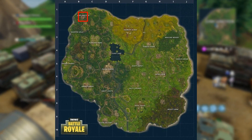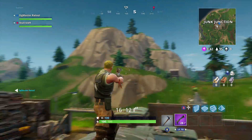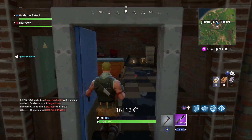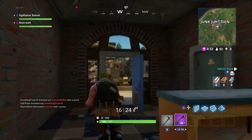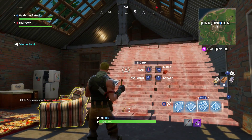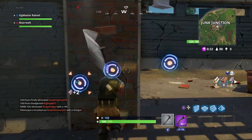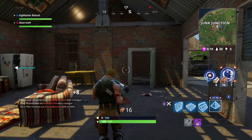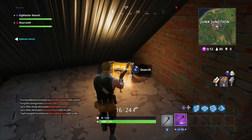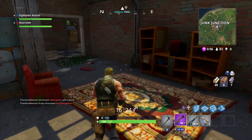Junk Junction itself does not have a lot of chests — in the entirety of the junkyard there's maybe only three, maybe four if you're lucky with spawns. However, there are a couple of peripheral locations with amazing loot. This seems to be a very low traffic area, comparable to Wailing Woods. If you're not as confident in your 1v1 capabilities, I would definitely recommend Junk Junction over the other four new locations.